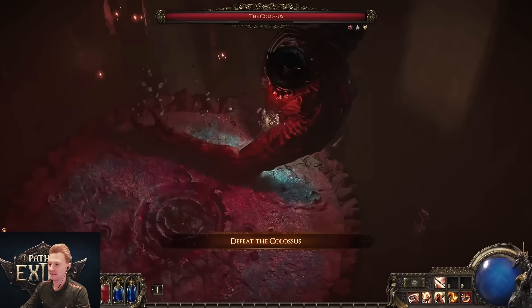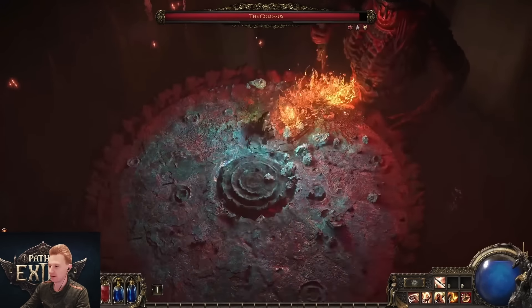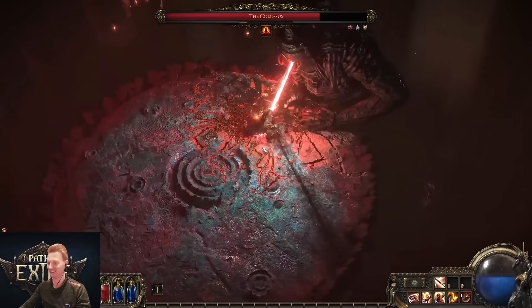Hey everybody, it's Rob here. This is the Hammer of the Gods Warrior Titan ascendancy. Look at that hammer — boom, on the boss, 20% already dead in one hit.